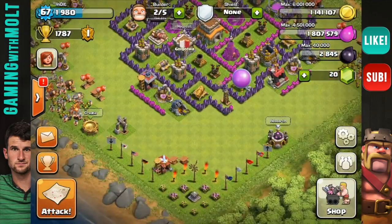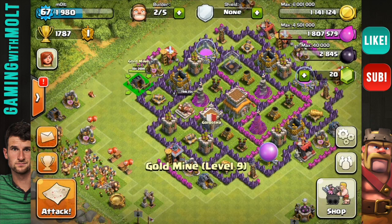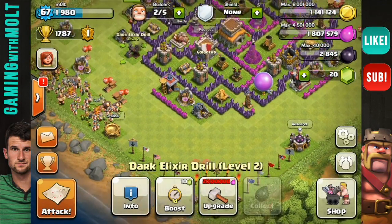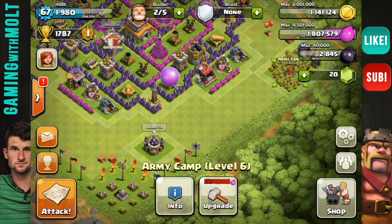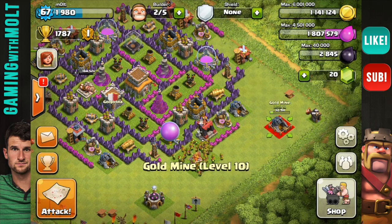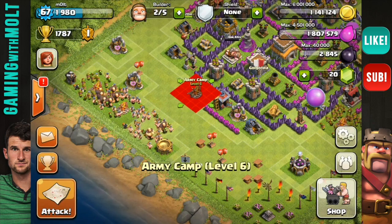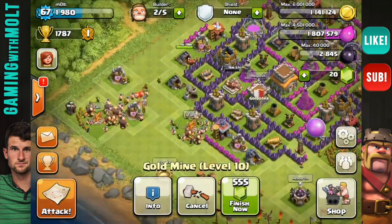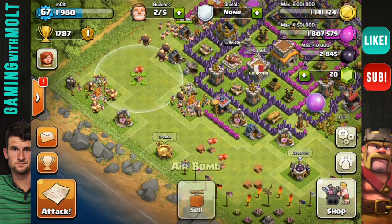One important thing you can do so that people don't just raid you for your resources in your collectors is spreading them out around the base — doing like one of each, like this, so you have an elixir and a gold, then continuing to spread them around as well. As you spread them around the base, the attacker is going to have to deploy a lot more troops. So if they aren't looking to deploy a whole lot of troops, you could be safe. That's the main reason I spread my collectors out evenly across the base — so people can't just lazy raid me.